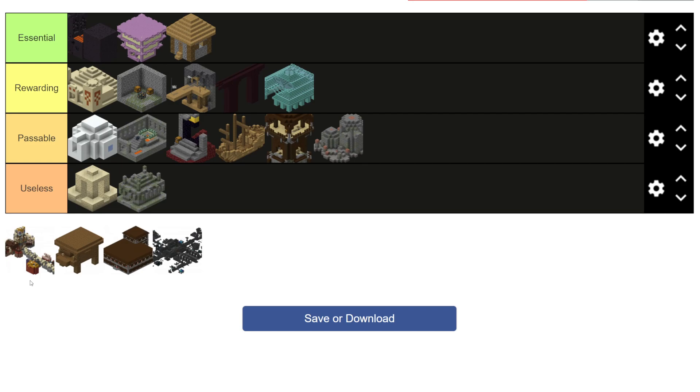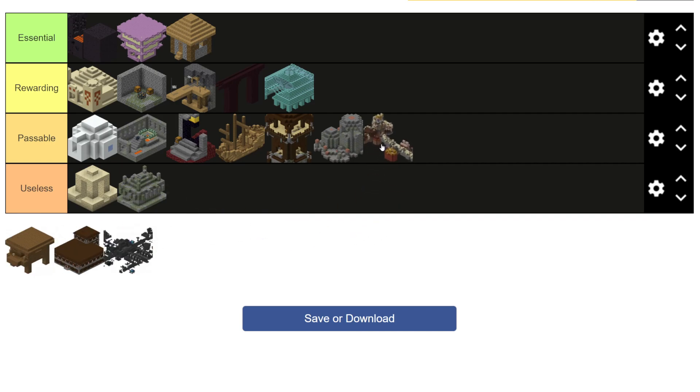Next up we have the new 1.20 Trail Ruins structure. Essentially what you can get here is mostly suspicious sand and gravel with archaeology, and that leads to the treasure that you can get. There are also a few blocks that are pretty unique to it where you can get several types of glazed terracotta, which is pretty cool as well as unique. But again its main appeal is the archaeology. With that being considered, since it's still such a new structure and it can be changed, I'm only going to be putting it into the passable tier.